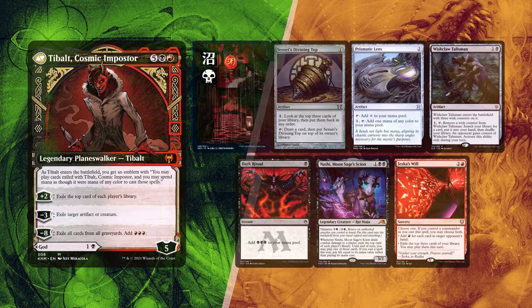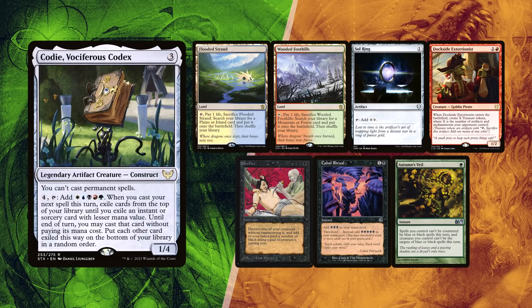David also found a decent starting hand, with a Flooded Strand and Wooded Foothills for lands, alongside a Sol Ring allowing for a turn 2 Cody. You wouldn't want anything slower than that. Dockside Exorcionist for further ramp in case his opponents dump some early juice. Sacrifice helps removing Cody in order to cast Thoracle or Breach. Cabal Ritual for even more mana and Autumn's Veil not only for protection, but for the possible starting spell cast from a Cody activation. Ready for this match?